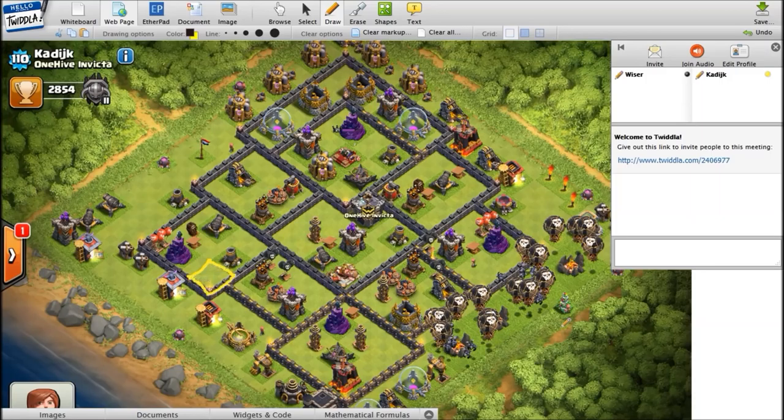One more thing: imagine this mortar being in the corner at nine o'clock with the spring trap over there — that spring trap would still be effective. I've seen it trigger three hogs even when surgically placing them. But it's the same story as the spring in the middle — I prefer triggering three hogs, not one or two. The most important thing with hogs is always trying to see at what angle they could be coming in and finding out every single angle in your base, since hogs always go to the closest defense.